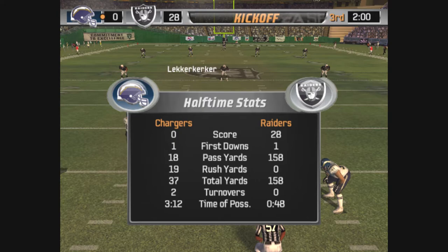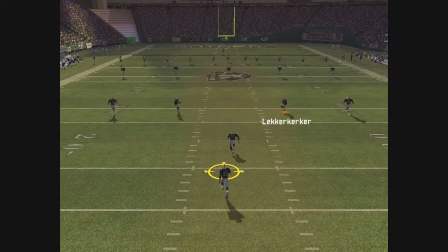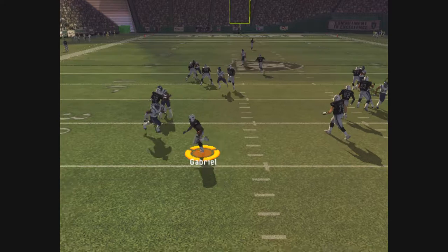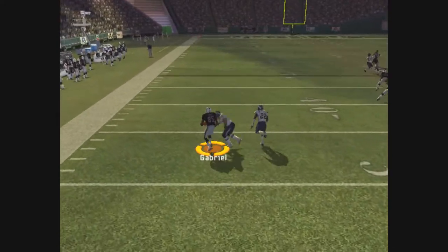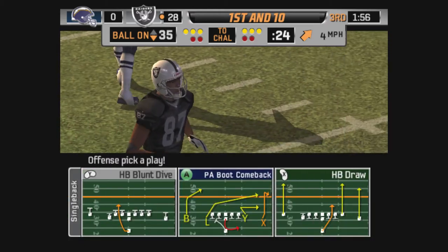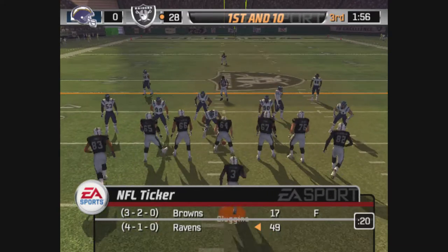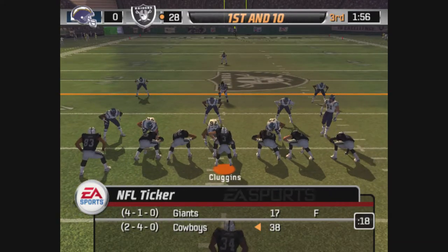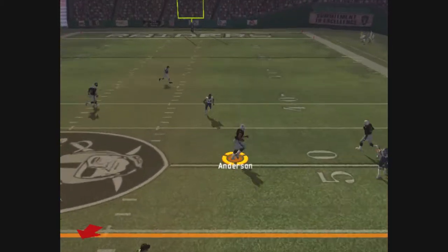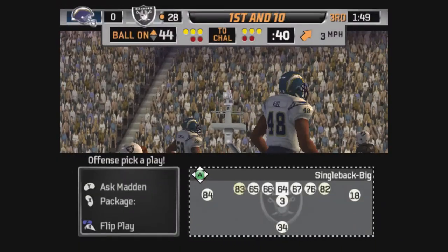Both teams have lined up and are set for the second-half kickoff. Not a bad kick — they'll set up for the return from the 15-yard line to the 30. The Raiders will start this drive from the 35, first and ten. Only one man in the backfield — handed it off to the back, play fake, throws it, and he makes the grab. Keel comes up to make the play at the 44.